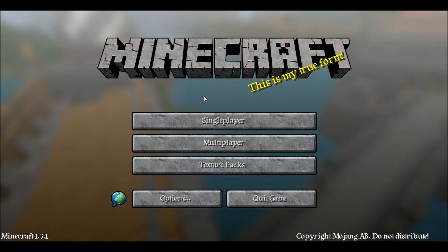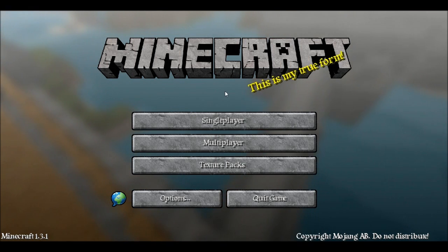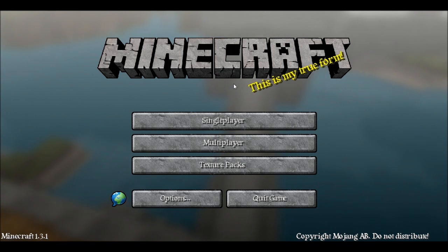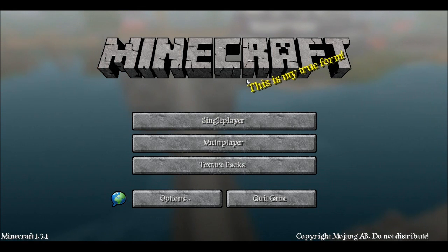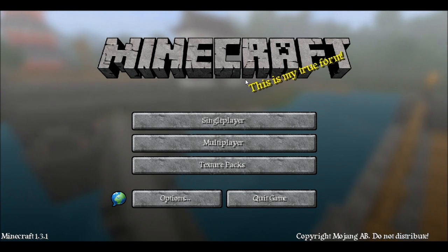What's up guys, Decode here, and today we are going to show you the new Minecraft update 1.3.1. We're going to go through some of the stuff that the update applies — basically the stuff that changes your game. We're not really going to go over the bug fixes. If you want to know about those, you can go to the Minecraft wiki at minecraftwiki.net.